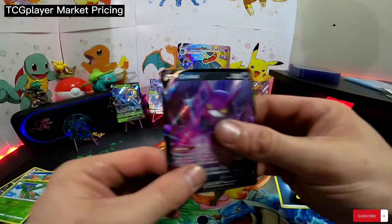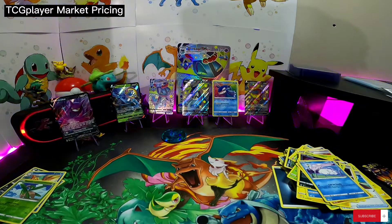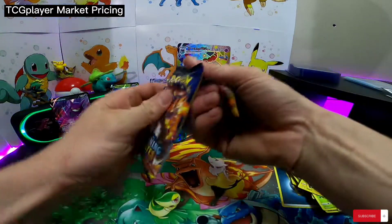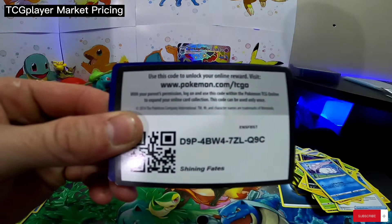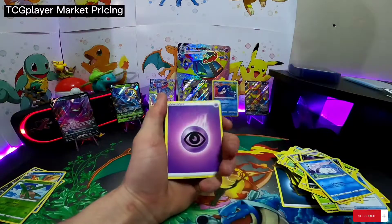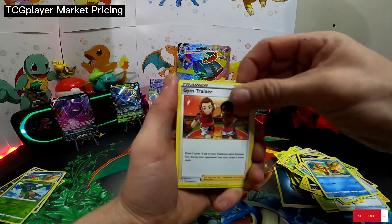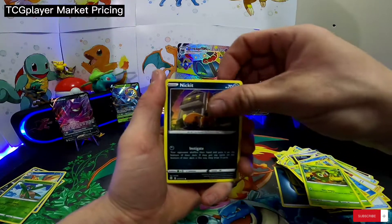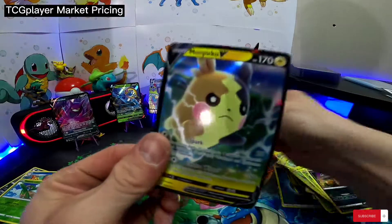These boxes are pretty decent, guys. Like, you do get some hits out of them. Out of seven packs, we've gotten four good hits so far. And here's our last pack. Psychic Energy, Team Yell, Floatzel, Gym Trainer, Chewtle, Morpeko, Yanma, Applin, Nickit. Reverse Grookey. And a Morpeko V! Awesome, very very nice.